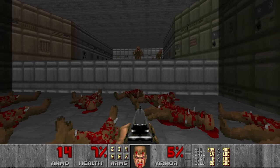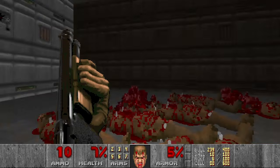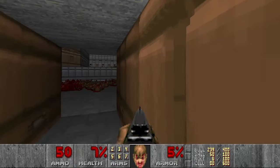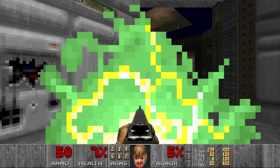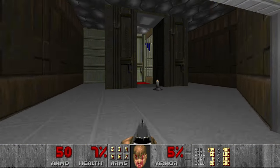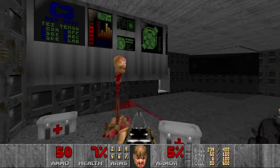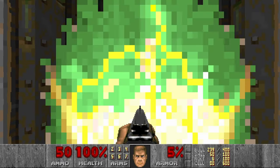I'll shoot all the Imps from here. Let's grab the shells and that's it. Now we can move on and grab those medikits. We are stocked on health, which is good.